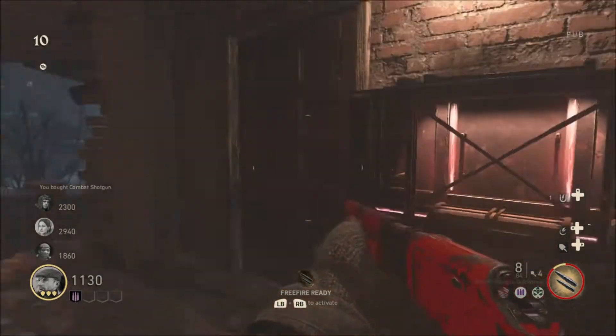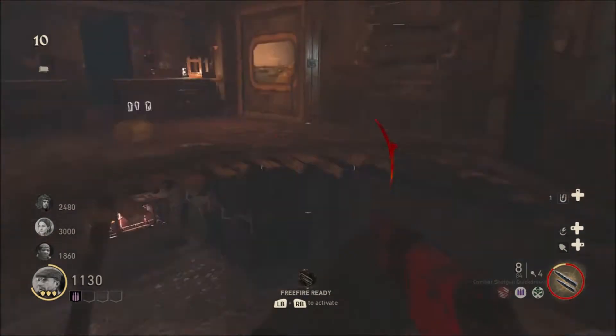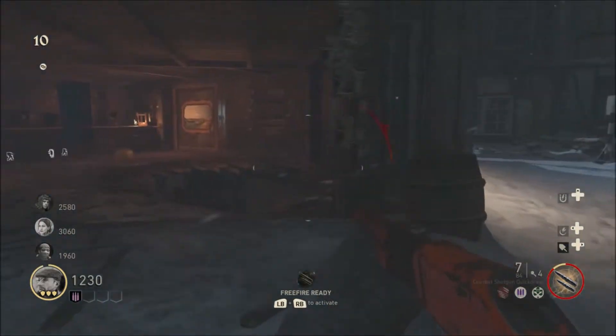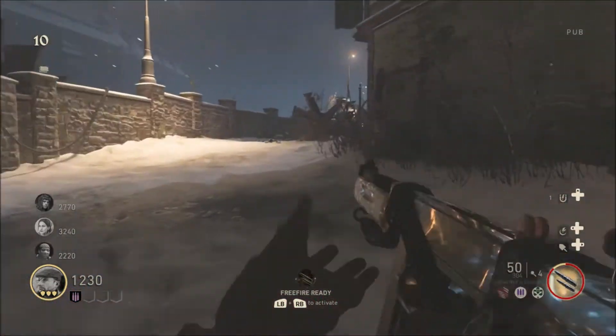I'm going to exchange this gun for this combat shotgun here. To reference where this combat shotgun is, it's just below that perk I pointed out before, which is there. There we go. See, it's quite effective even at level 10, and that's without the upgrade. So yeah, let's see how we do.